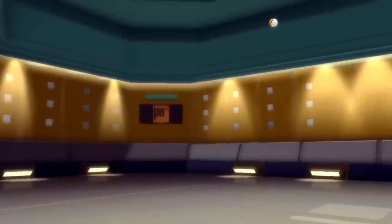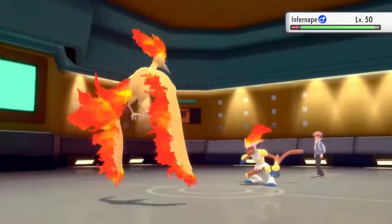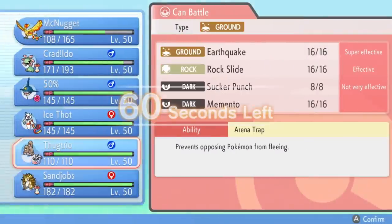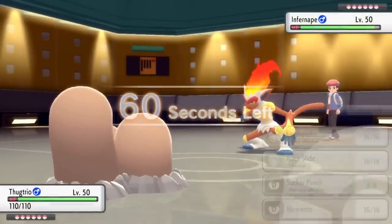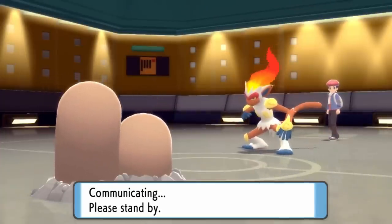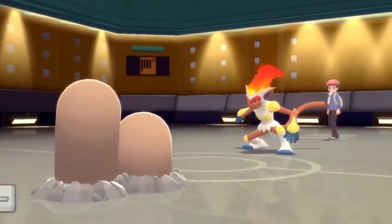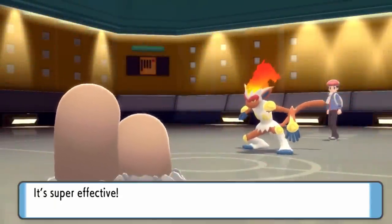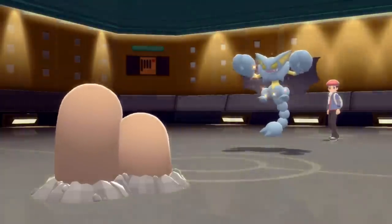He actually does switch out — he's afraid and goes into Infernape. Moltres gets the U-turn off, which puts me in a way better spot because now I can go into whatever I'd like. This monkey looks like he could use some hot dogs, and by hot dogs I mean death — so I bring in Dugtrio. With the Arena Trap ability this monkey is absolutely stuck, and an Earthquake takes care of it. Infernape is a very scary Pokémon and it's good to get it out of there.